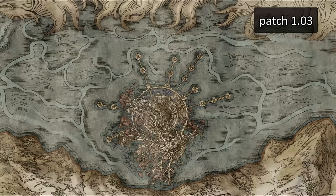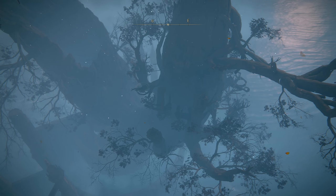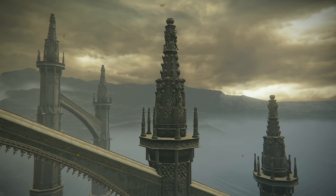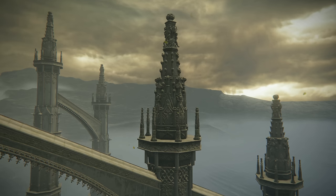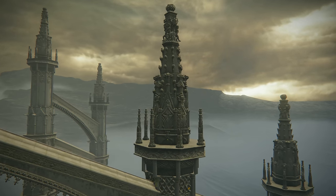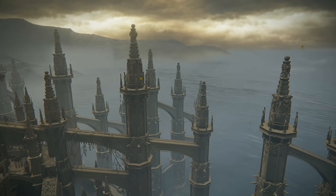Now perhaps the biggest and most striking change to the map can be found at the Haligtree. The coastline was pulled back by quite a lot, so that it now appears to be surrounded by water, which matches the in-game visuals a lot better. The surrounding structures were also placed very randomly and incorrectly compared to how we see them in-game, which is something the updated map corrects. Overall, I just feel like this part of the map got the biggest glow-up, and it's a lot nicer now.